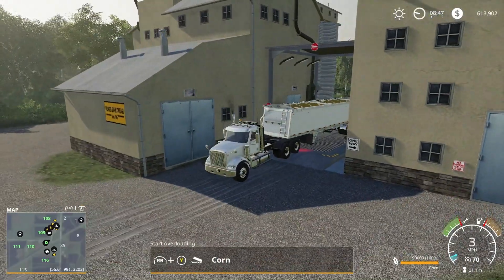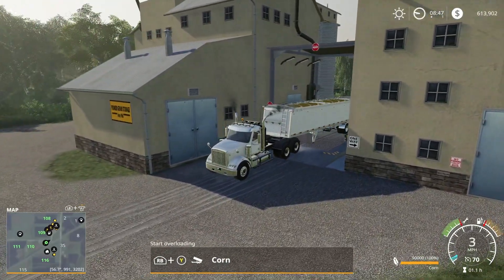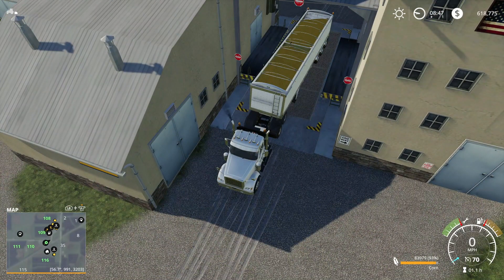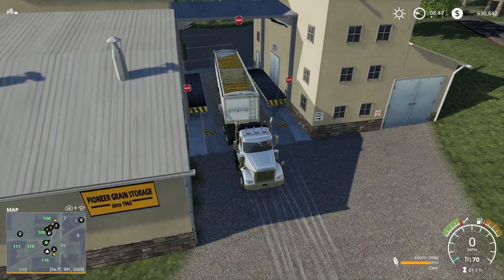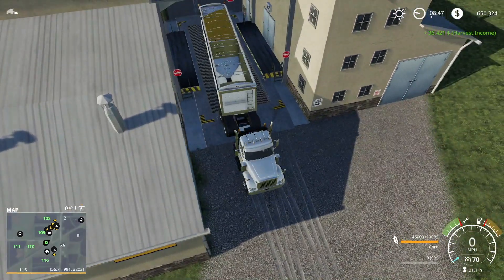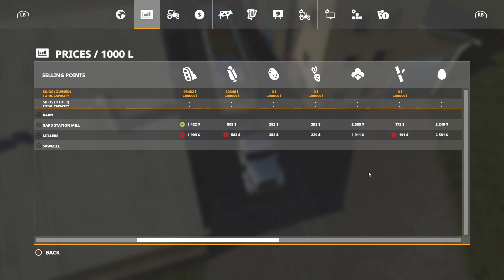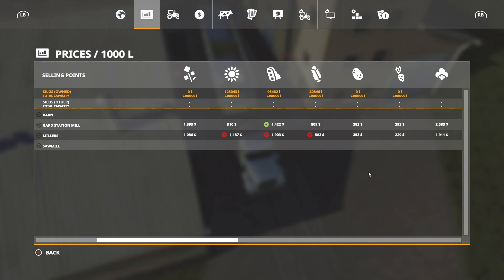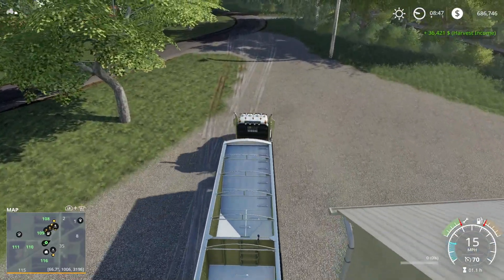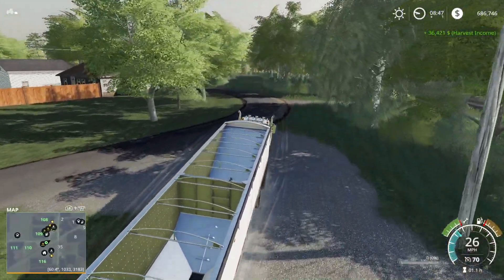So we'll pull on in and sell some corn - make some money, not going to make as much as we do with the oats but we'll make a little bit. I was awfully tempted to sell the soybeans, but the price is going down on it now, so we'll wait. We'll hold on to it - we've got more coming in anyway. We will wait until that price comes up. We'll keep the sunflower and soybeans for a rainy day.